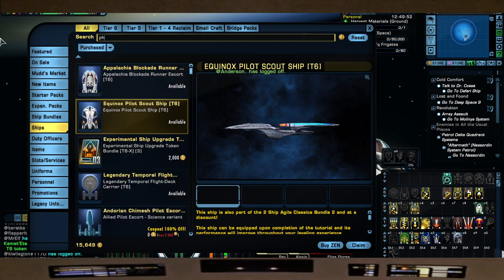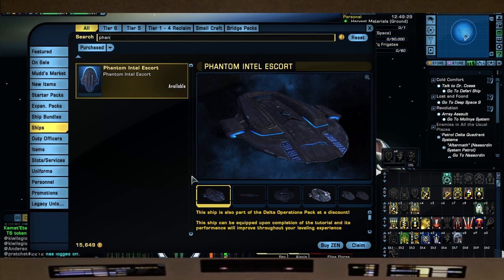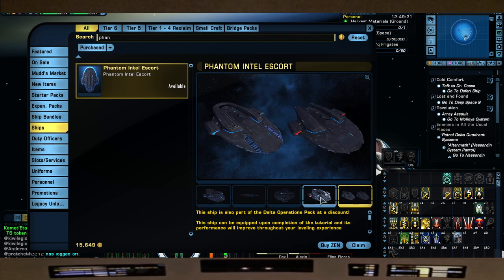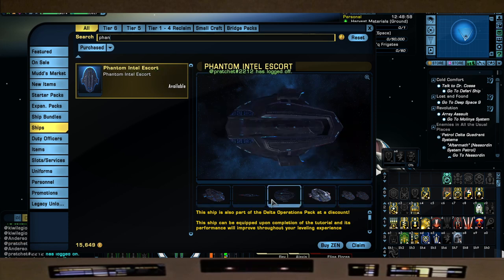Next up is the Phantom Intel Escort. This is a great ship that came with the Delta Rising pack. It almost felt like an upgraded Defiant when it came out, and if you're into the Section 31 thing, I've role-played in my head that this was a Section 31 ship. This also comes with a lance - a really good lance that I wish wasn't ship-locked, because I'd put it on my Galaxy-X no problem. It's quite capable. If you get this in the Delta Rising pack, you can mix and match pieces with the cruiser and science ships that come in the pack.